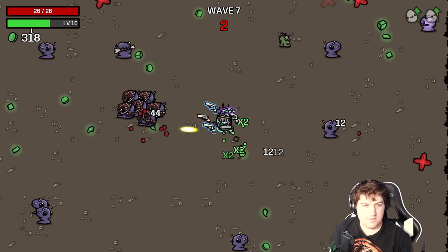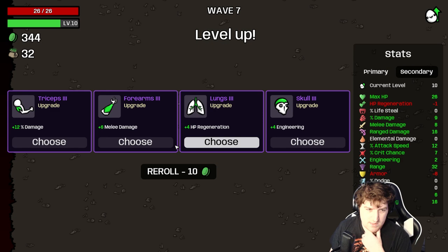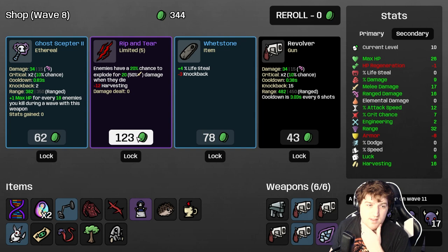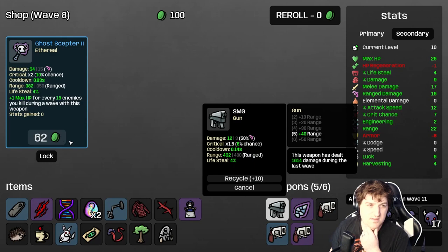Horde waves definitely make revolvers worse and ghost flint better — makes ethereal weapons in general quite a bit better, at least the melee ones. It doesn't do great for the scepter considering we also have negative piercing damage — not great at all. That was a pretty good wave, we got a lot of money there. 7% crits — too much to pass. I'm going to take this melee damage — oh, that's an early rip and tear! Let's take that and this revolver and this whetstone.